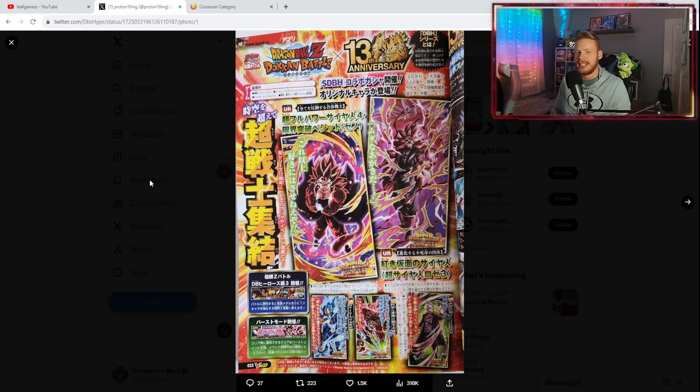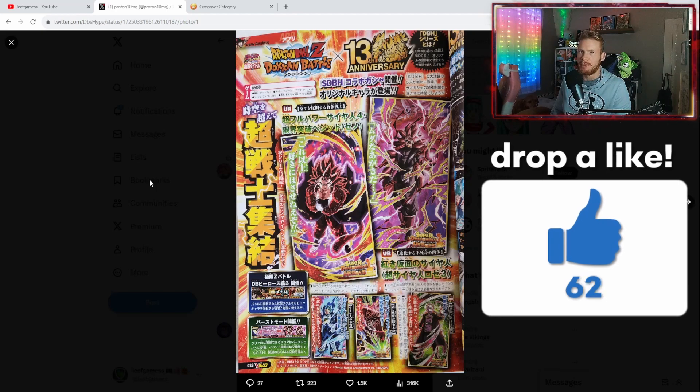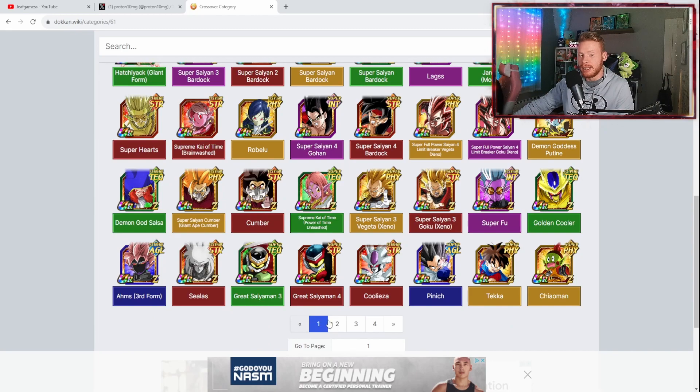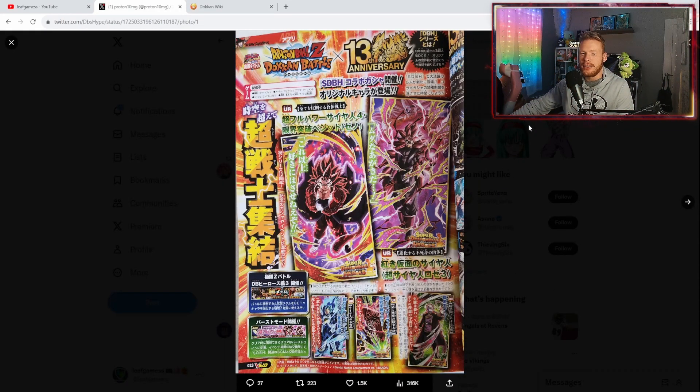I am very excited for this Dragon Ball Heroes celebration. I really believe they could make Vegito pretty busted, same with Super Saiyan 3 Rose. They really should just make these cards very long-lasting and viable, and bring some life back into the crossover category. In my last video about Heroes stuff, I talked about a lot of these characters and how I've skipped in the past. But this year I'm going all in and I'm going to get a lot of these characters for the first time.